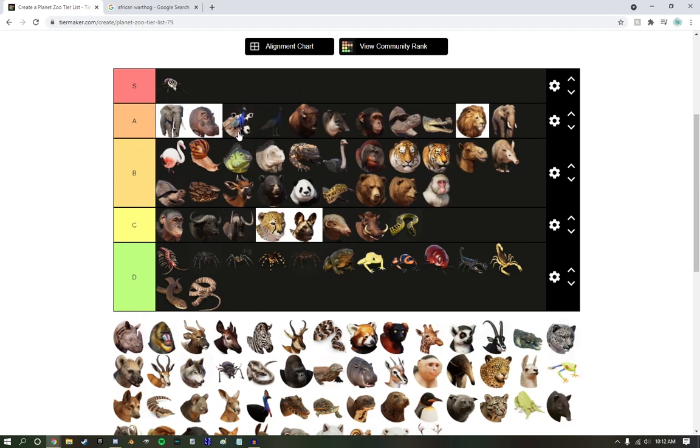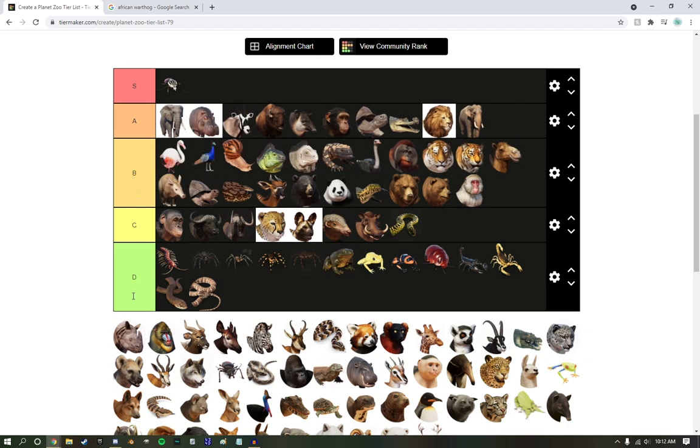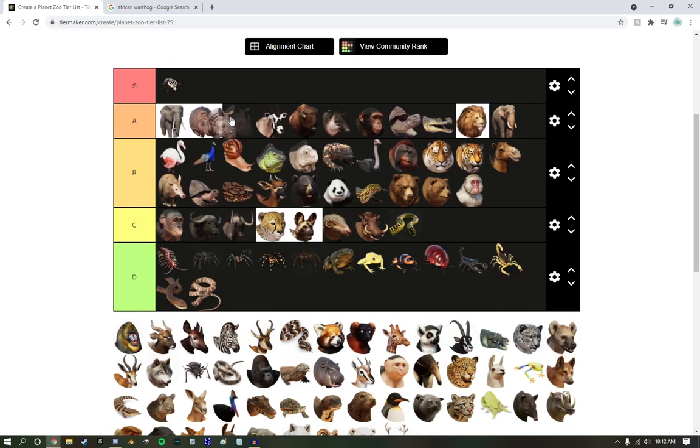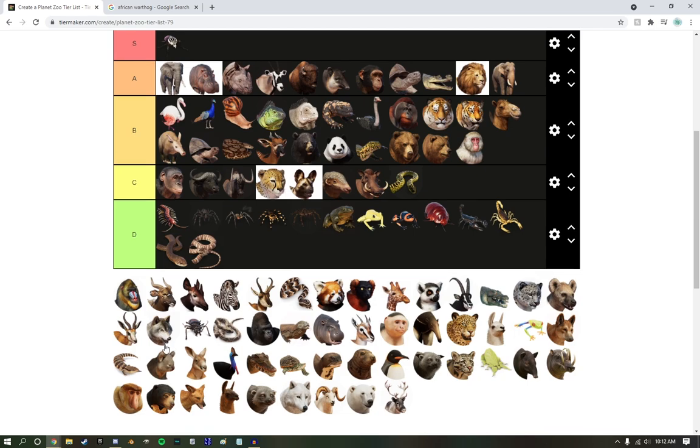Peacock — we got to have these guys all the way up here. Actually, tucking them down here because I wish they were free roaming. Indian Rhinoceros — pretty cool. A tier. I really do like them. They're really cool.